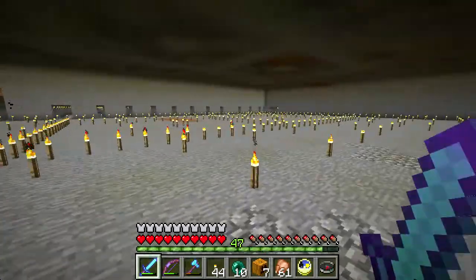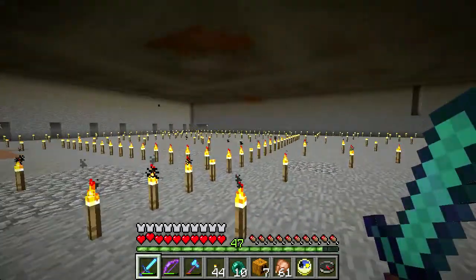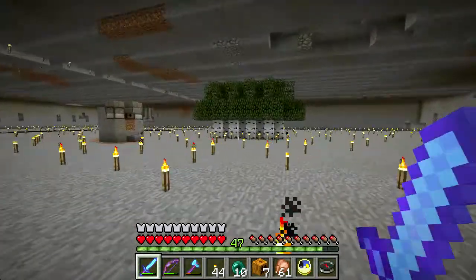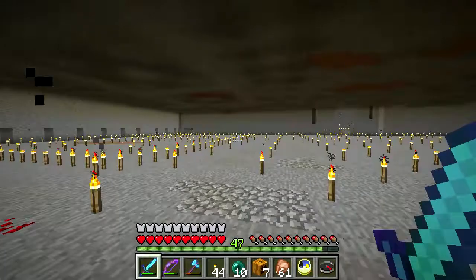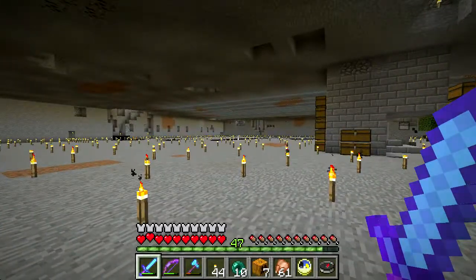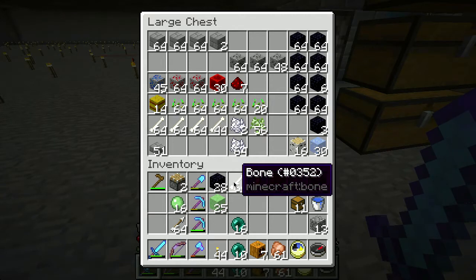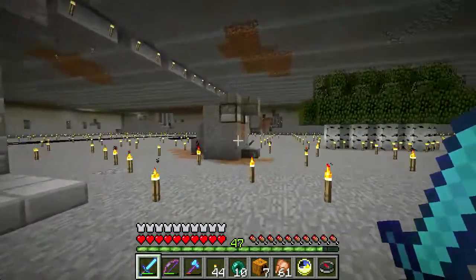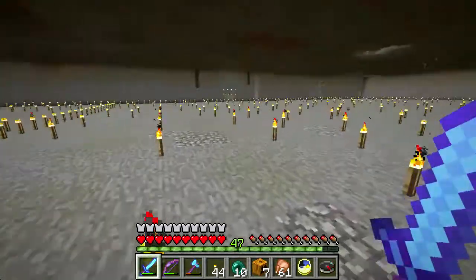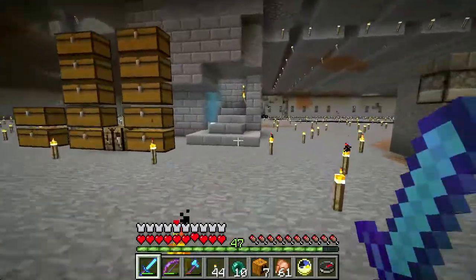There are at least a couple of slime chunks in here according to the slime chunk finder - I found two, marked them out here. There's one partial one over there but I'm not sure I believe it because I've seen them spawn elsewhere. It seems that coming down here and killing the slimes is actually more productive than going over to the slime farm, probably because there are three chunks in here.